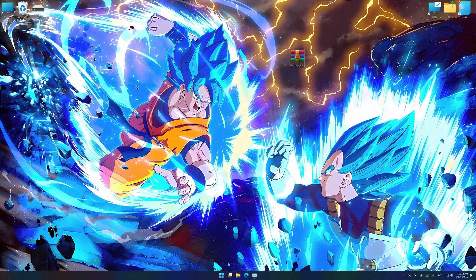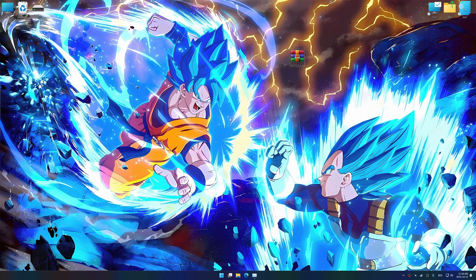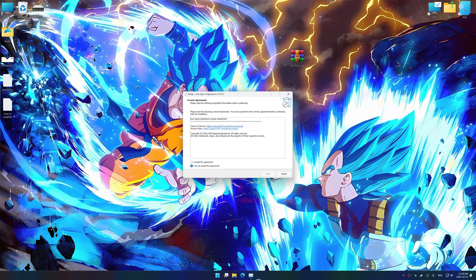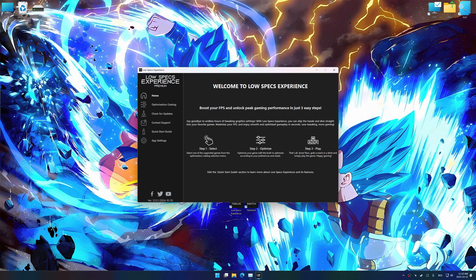Before we begin the optimization process, download and install Low Specs Experience using the link in the video description. Start the installation process, and once the installation is complete, start it using the newly created desktop shortcut.